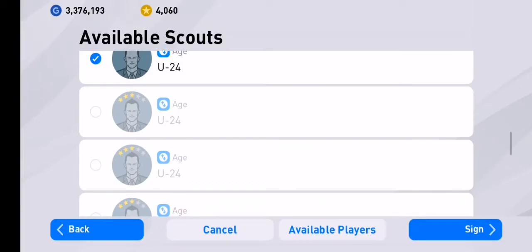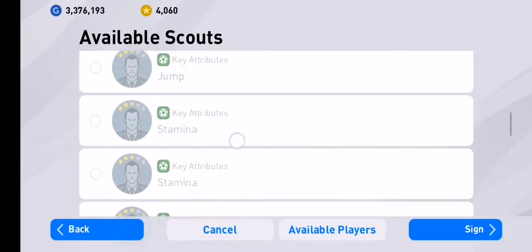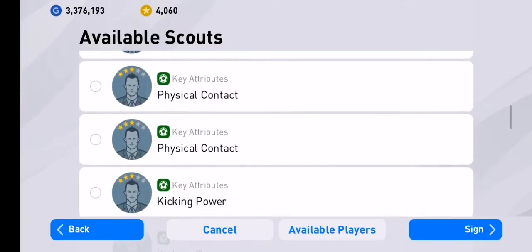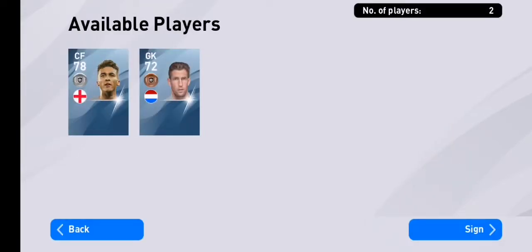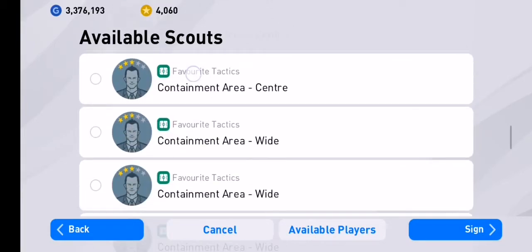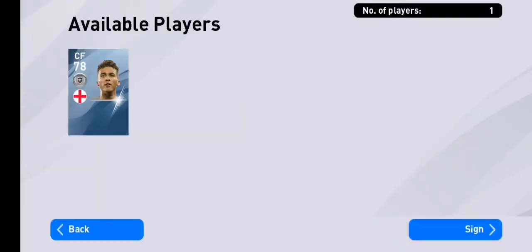Now the second combination: let me uncheck the heading. It's the physical contact — this also narrows down the search to two players. Combine that again with the age group under 24, and there you have it. So let's sign him now.